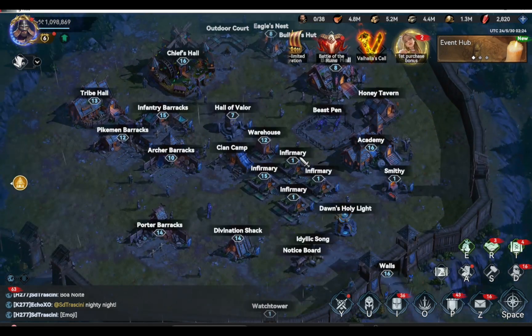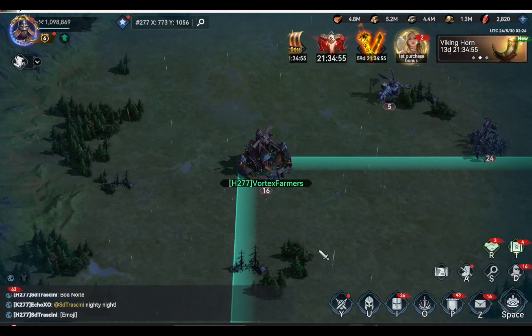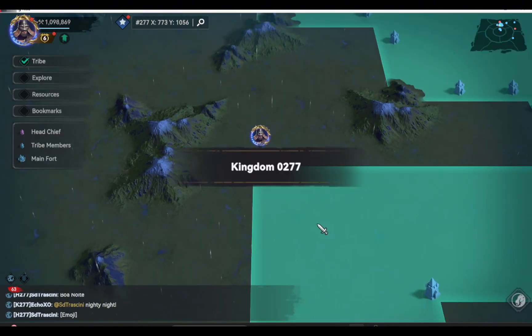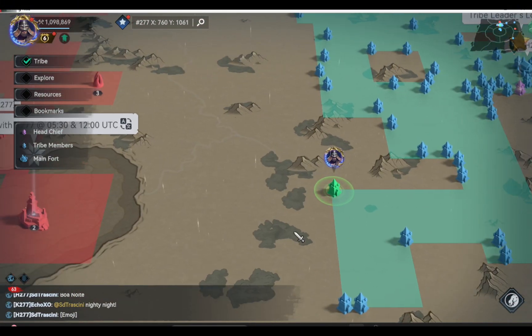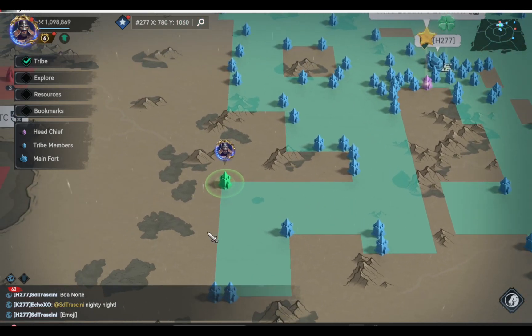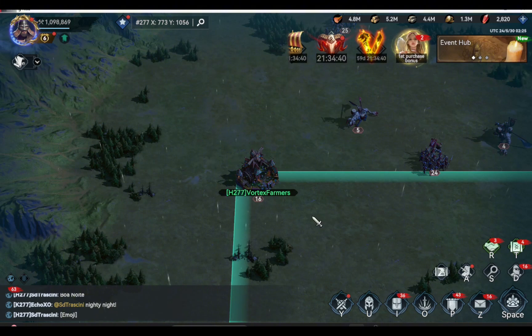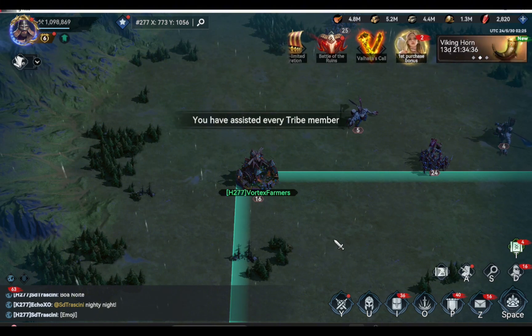You have to choose the right tribe for your farm account. Make sure that the tribe you are joining definitely knows that your account is just a farm account. It must be an ally to your main account's tribe. With that, you don't have to worry about focusing on your farm account's tribe events, and they won't kick you out when you are not online every day. So choose your tribe wisely.